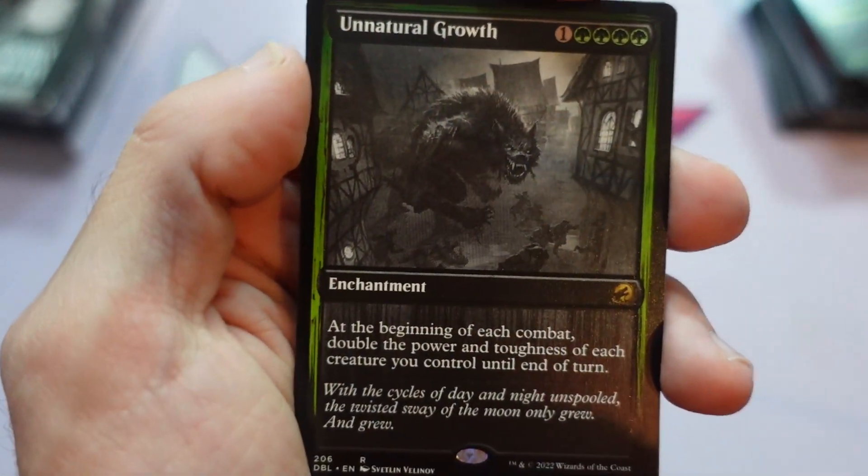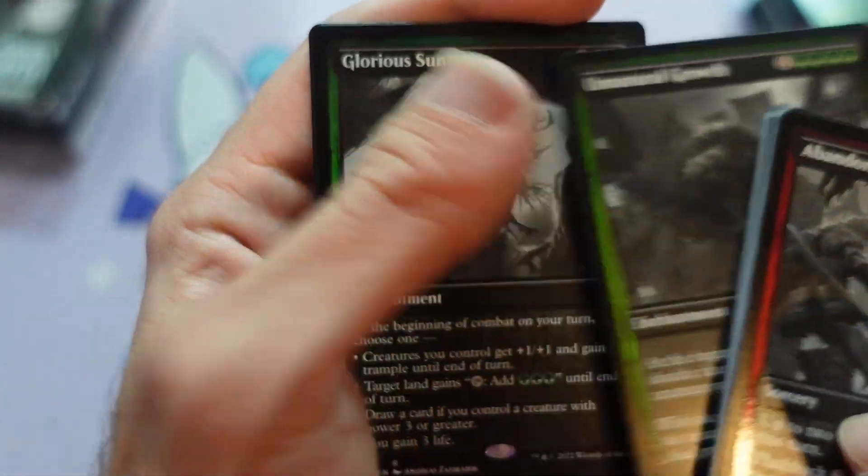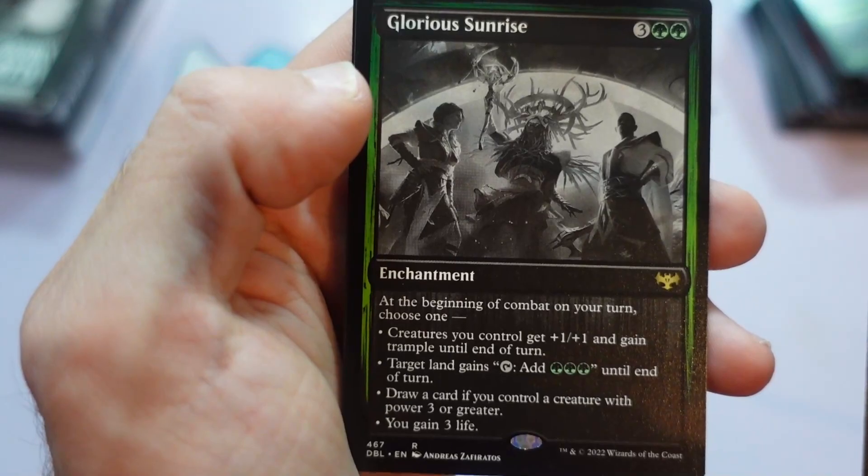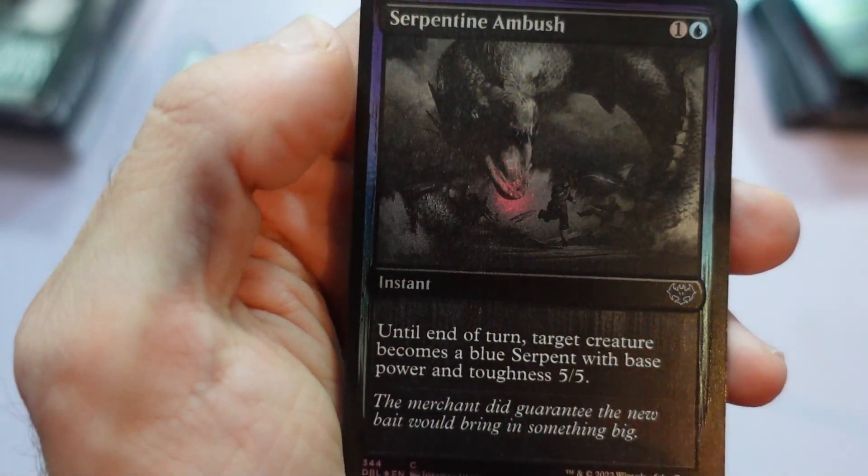Unnatural Growth is a fun one I've seen in some standard mono-green decks, just to make your stuff really huge. Two strong green rares — Glorious Sunrise here too. And the Serpentine Ambush.